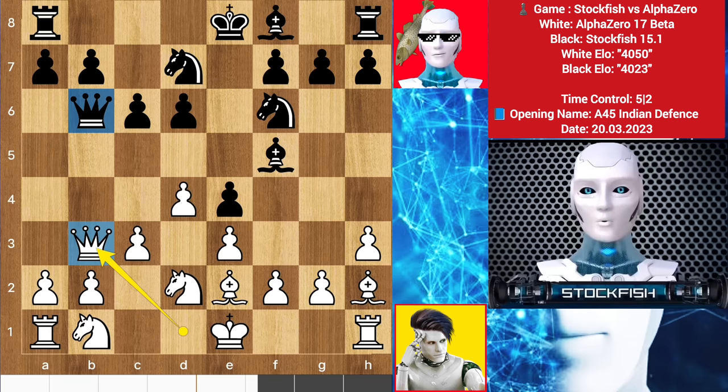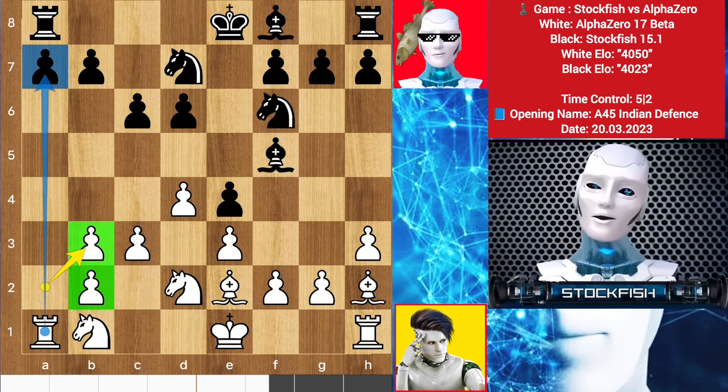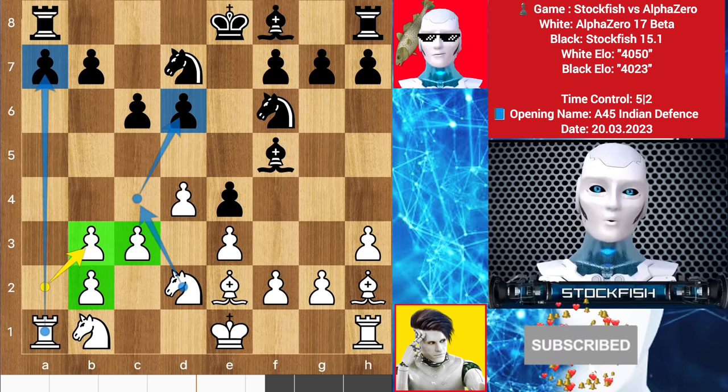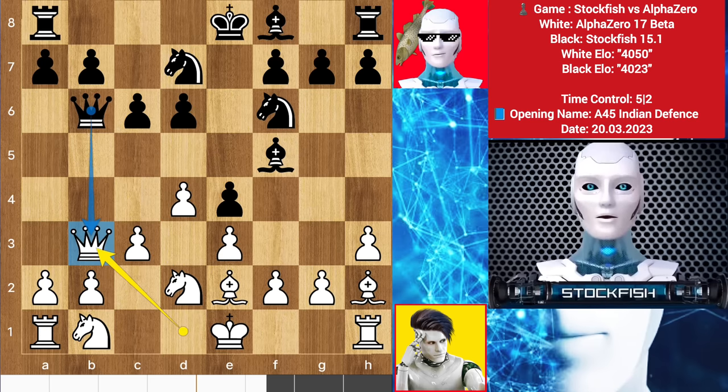So queen up to b3 — two queens seeing each other. You cannot take the queen, let me show you. If queen takes queen happens, then after pawn takes, you don't need to worry about these double pawns because the rook gets the a-file to use it. These are just double pawns but these are triple bondage for true friends. Next move is knight here to target this pawn — white will be better in this position. So back to the position.